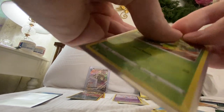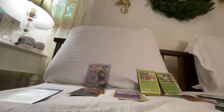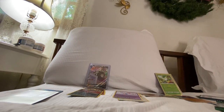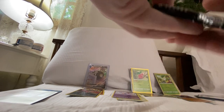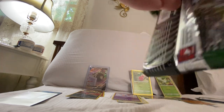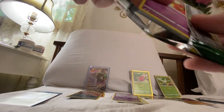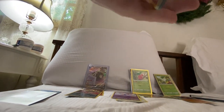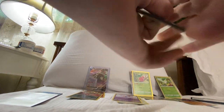This last code is a bad code. Evolving Skies, you need a good code and at least a full art or any secret rare plus a couple things if you want to win today — you're going to need something. That's a good code again — you've got a chance, Evolving Skies. You still have a chance to win.